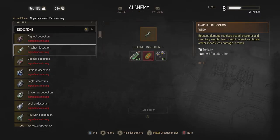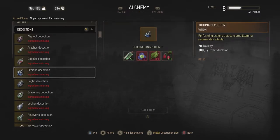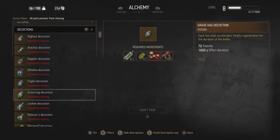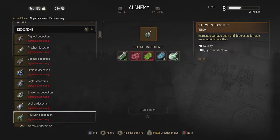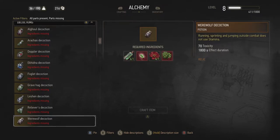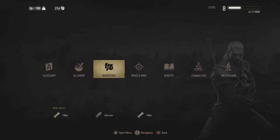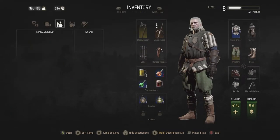Decoctions as well — let's see if there's anything here. One accelerates vitality regeneration, and I'm checking whether there's one that gives a temporary vitality boost. Nothing there, so let's have a look in my inventory to see if I've got anything in my potions already.